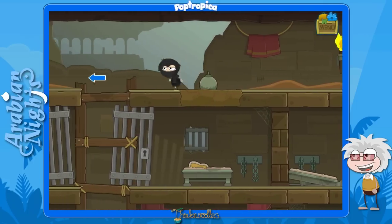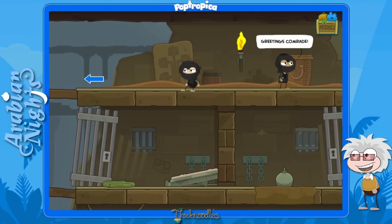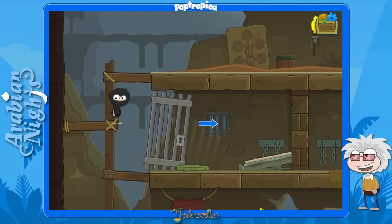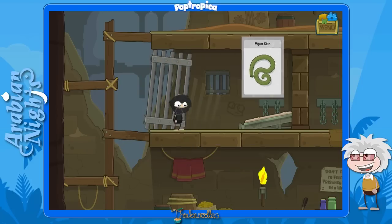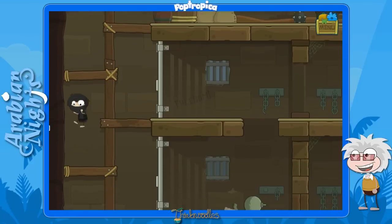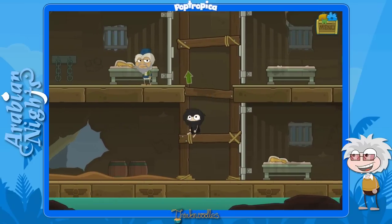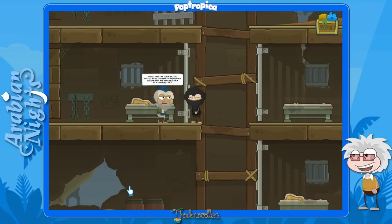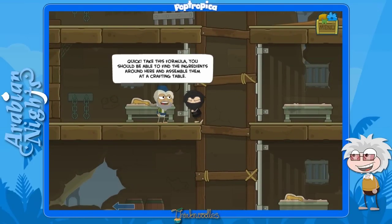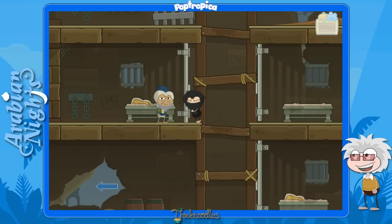Keep going up, run past your buddy here — 'Greetings, comrade!' And when you drop down here, grab this viper skin — it looked like a hose, but whatever. Go all the way down to the bottom, past the guy with the sword, and here we are. He'll give you a formula, and we already picked up the quicksilver as instructed. So we have the viper skin — we only need two more things.